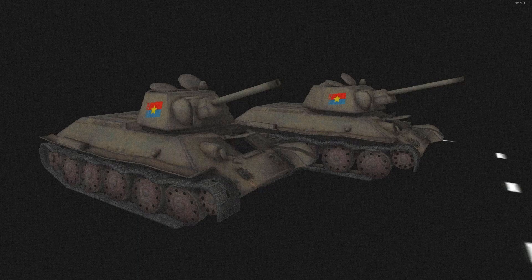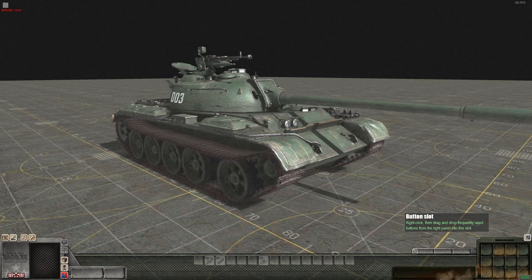Here we have a Soviet T-54 or T-55 — I know it's a T-50-something because of the rounded turret — with Vietnamese markings. This is the only screenshot I found so far, but maybe there'll be more variants. This is just the plain green model; I'm sure there'll be textures with Vietnamese markings or even Soviet markings, so it'll be cool to see how that works.